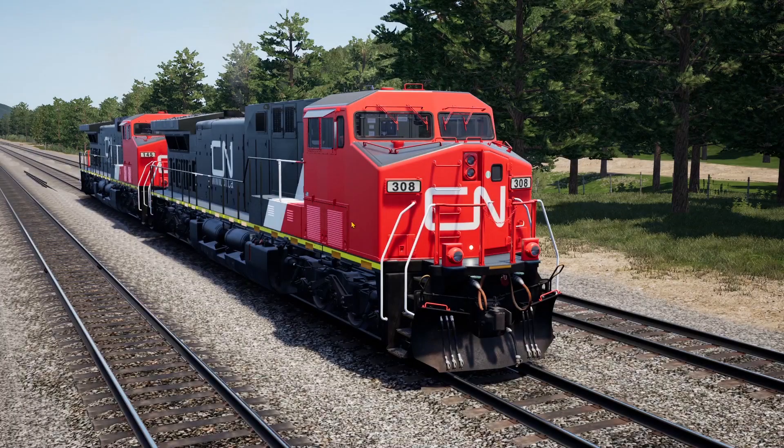Welcome back to another episode of Train Sim World 2. Today we are back on Sand Patch Grade, continuing with that American theme. We are here in the AC 4400CW and we're going to drive it in CN livery.